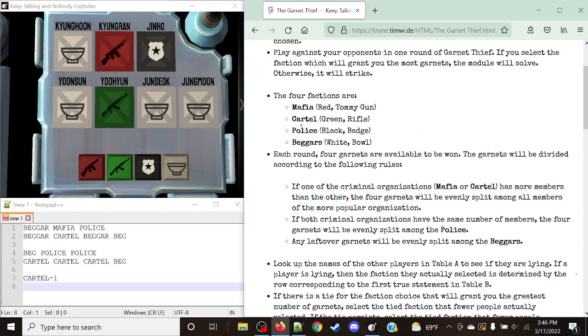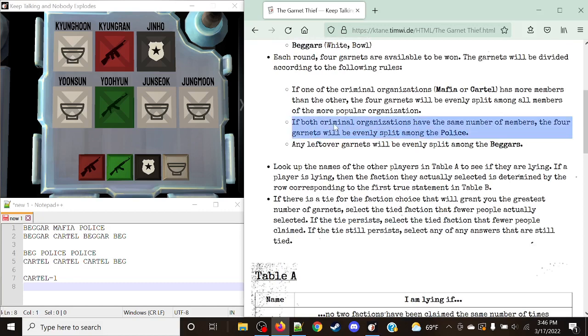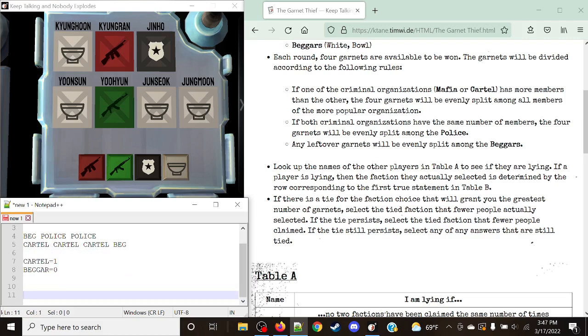If both criminal organizations have the same number of members, the four garnets will be evenly split among the Police. If neither applies, any leftover garnets are evenly split among the Beggars. The key point is garnets must be evenly split, otherwise no one receives anything. One member gets all four garnets, two members get two each, four members get one each — but three members or five members gives you nothing, as four cannot be split evenly.